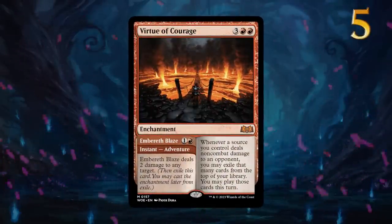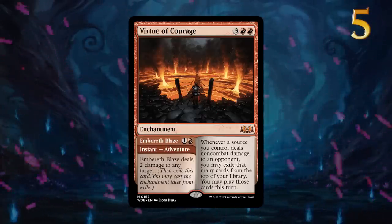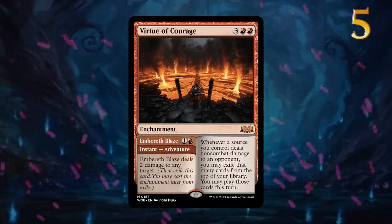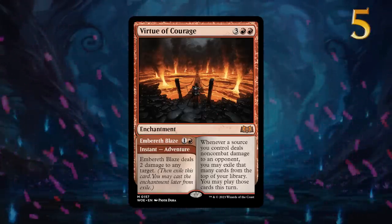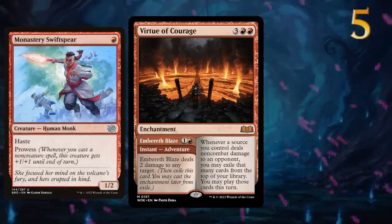Virtue of Courage is another mythic rare enchantment with an adventure. Embereth Blaze deals 2 damage to any target, and a red burn deck with a slightly higher curve could then resolve the enchantment to string together a bunch of burn spells to win the game. Both halves of the card can also trigger prowess on your Monastery Swiftspear, and Virtue of Courage is also quite good in multiples, ensuring that you'll never run out of things to cast with your mana.